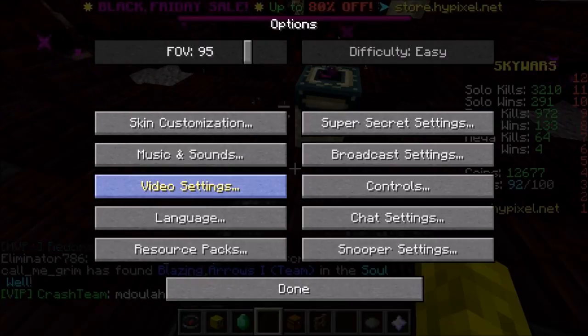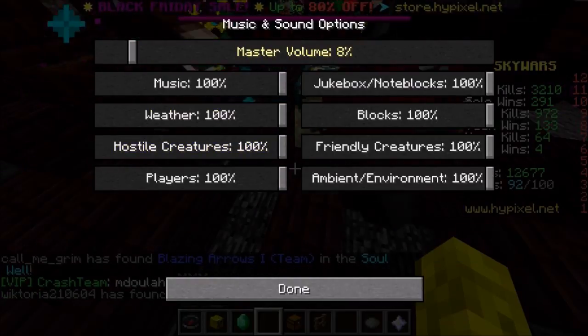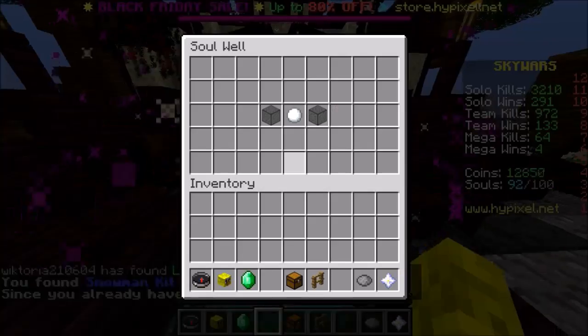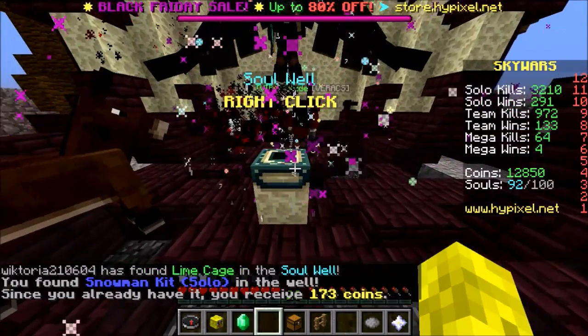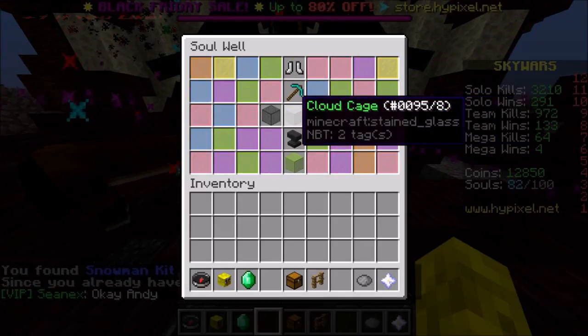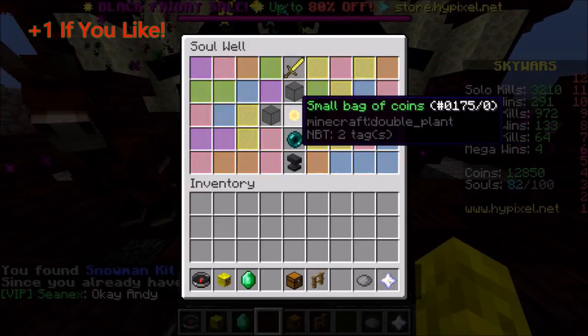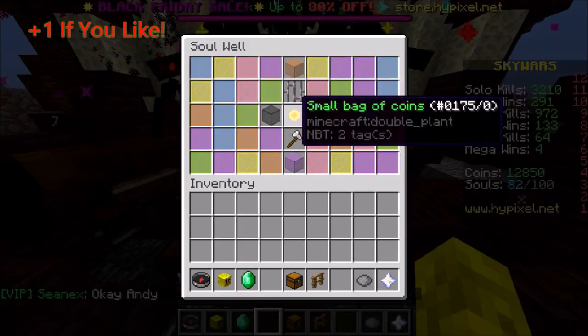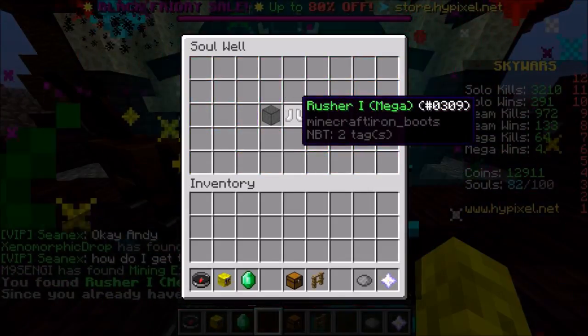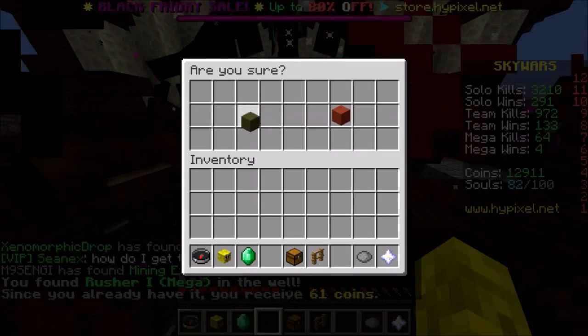Let me turn up my volume a tiny bit so we can hear that noise. Chat tells us what we got — snowman kit solo, already had it. I pretty much have everything, but hopefully we get the Nicholas Cage. I'm still missing three kits for solo. Other than that I have everything — Rusher mega, nothing good there.